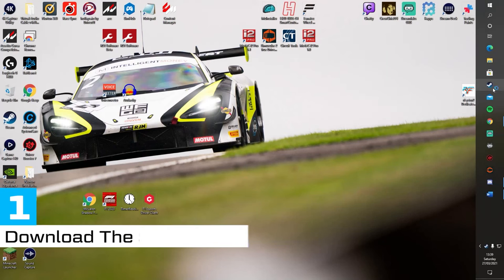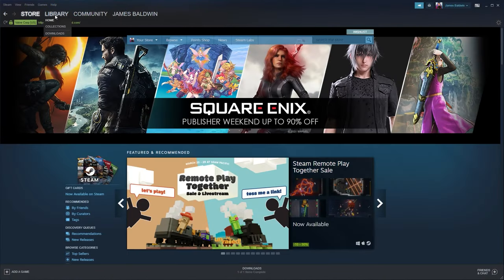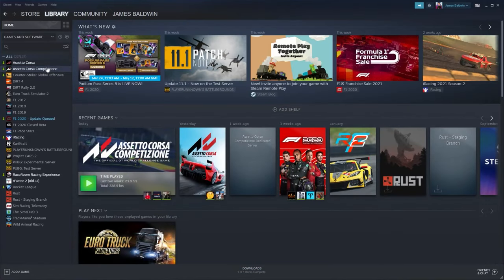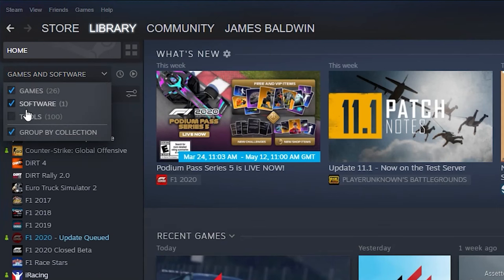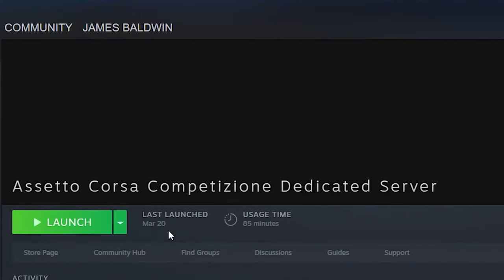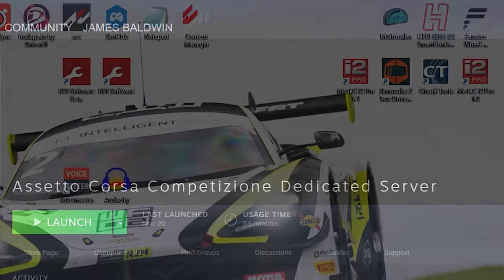How do we set up a server on Assetto Corsa Competizione? So the first thing you're going to want to do is go to Steam. If you already have ACC downloaded, this won't be an issue. Now it's worth saying that PC users, this is only for you. I've never had ACC on consoles, so I don't know how you do it on Xbox or PlayStation — I don't even know if you can do it at all. So if anyone knows, please let me know in the comments below. When you've opened Steam, go to the library and then click on the tab that says Games and Software. Tick the box next to the option Tools and a whole new array of programs will appear, one of those being the Assetto Corsa Competizione Dedicated Server tool. If you haven't already, make sure this is downloaded and it will download all the necessary files you need so you can set up a server.